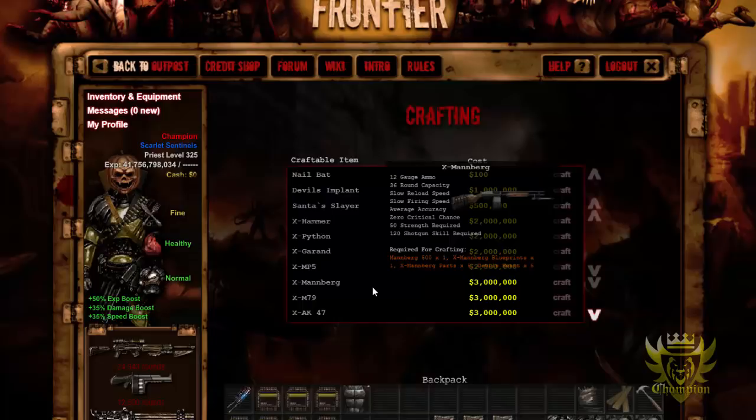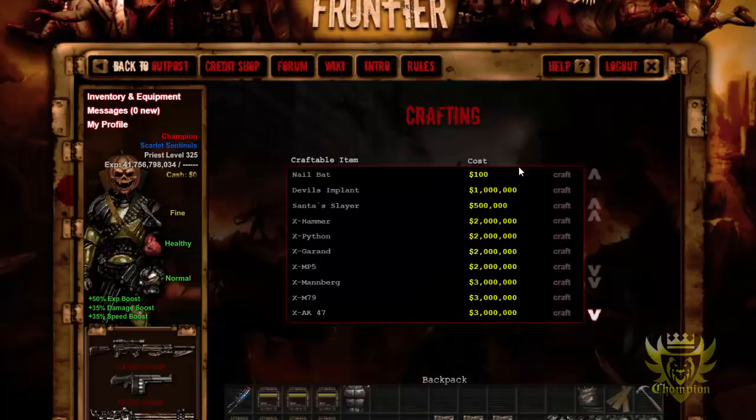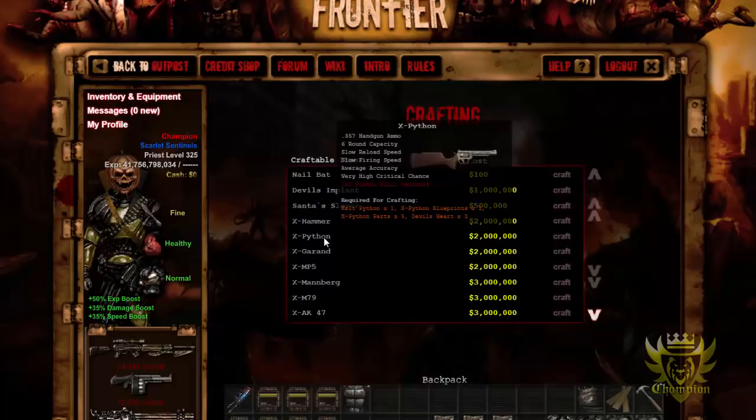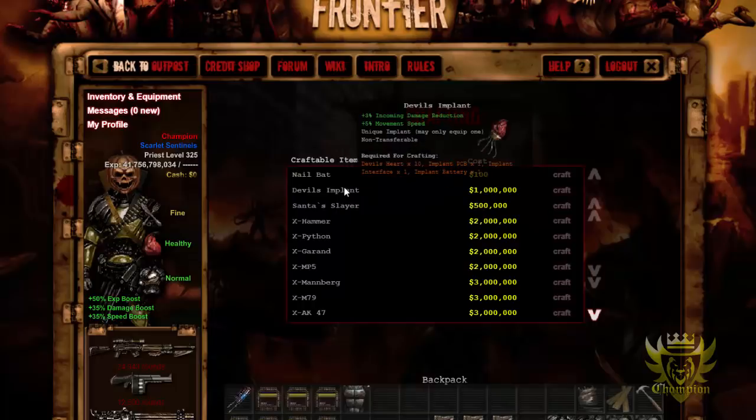North DC should give you the best chance of looting the parts, because South DC gives you double the chance of finding a weapon or armor, and the Wastelands does as well — so looting at North DC limits your chances of finding a weapon or armor, therefore increasing your chances of finding a part. North DC is definitely where it's at when it comes to looting these blueprints or parts. The three hospitals in North DC — just keep looting them over and over and you'll eventually find parts.